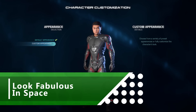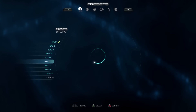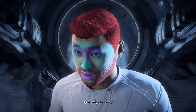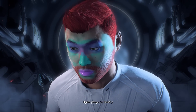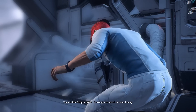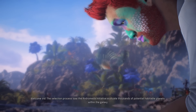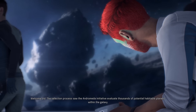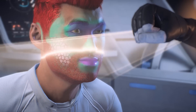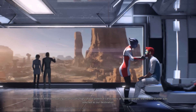It wouldn't be a true Mass Effect game without the option to turn a chisel-jawed default hero into something more to your liking. The Ryder twins can be moulded like clay, with a particularly awesome selection of makeup. Would the Andromeda Initiative really allow you to climb into an expensive cryopod with all that stuff smeared all over your face? It makes for some amazing moments in the cutscenes, as high-ranking military officials pretend they haven't noticed the ludicrous clown in their gang. We want to see pictures of your own heroes, so share screenshots with us.